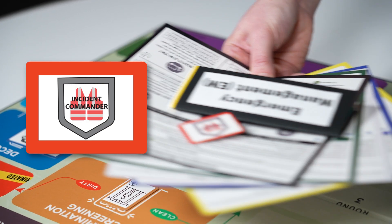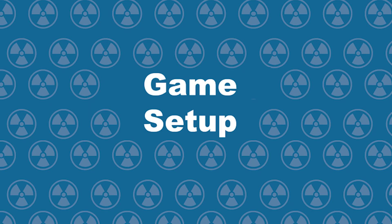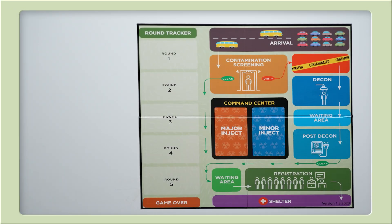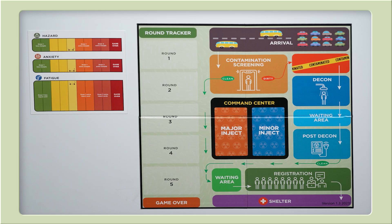The role of incident commander moves to the next player. Let's set up the game. The game board is sectioned off into different areas with a parking lot on one side of the board and a shelter on the end. Beginning at the parking lot, movement across the board flows to contamination screening, contamination holding area, decontamination area — aka decon — post decon and registration, then the medical shelter. The very center of the game board is an area titled command center. First, place your game board in the middle of the table and your status tracker somewhere on the side.